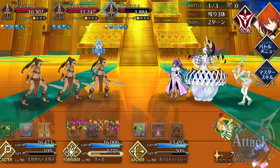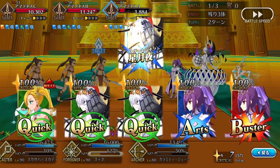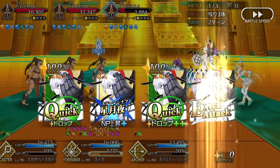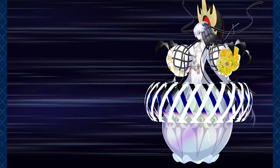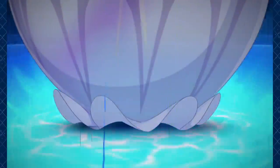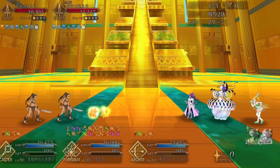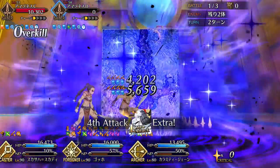Jane's Noble Phantasm is a single-target quick nuke that ignores evasion and also lowers enemy quick resist and defense. Since the defense down and quick resist down debuffs activate first, this NP can actually be very damaging. With sufficient overcharge, the debuffs can greatly increase the DPS of quick teams — even at just 100% overcharge, this is basically a 20% buff to all quick damage for Jane's allies. Jane may not be able to beat out Emiya Alter or Tomoe for damage, but for a semi-support, her damage is surprisingly good, and she can easily take on a main DPS role when necessary.